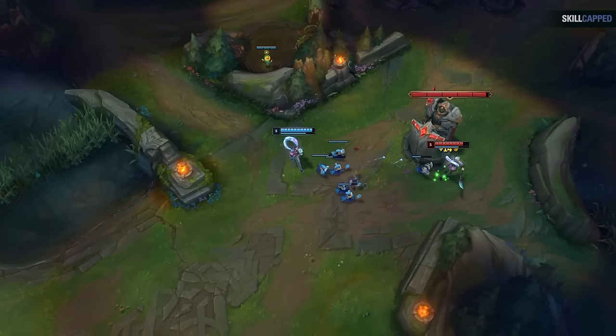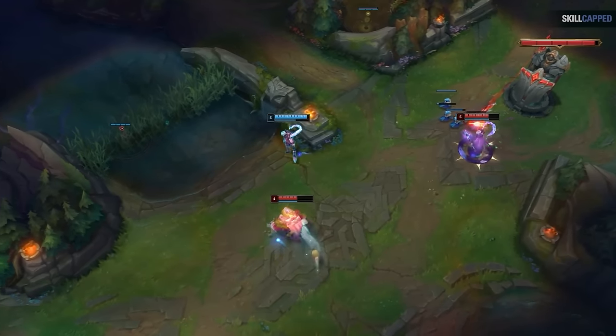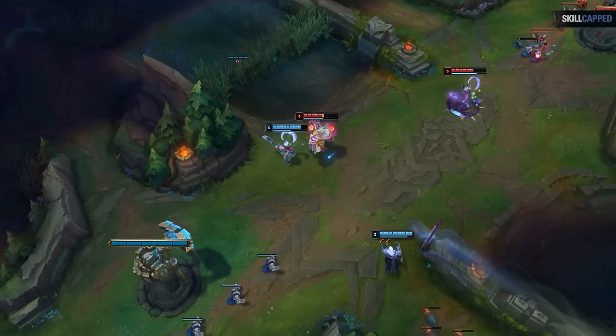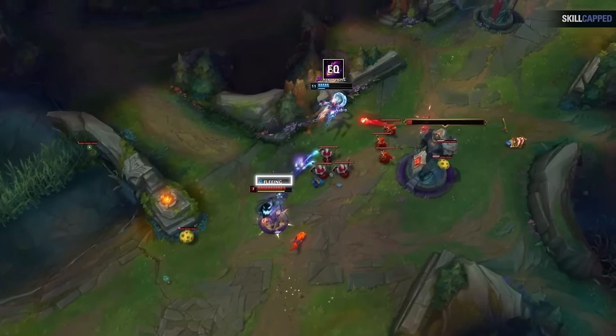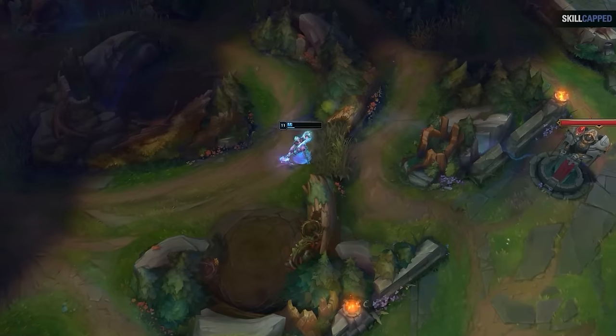One thing to note: when using your fear, you don't always fear the person ganking you. If it's a support like Bard — not the real threat — fear the enemy mid instead, allowing you to casually walk out of the gank safely. Keep in mind, once you've cast your fear it will still go through even if you get crowd-controlled, so you can time it right as the enemy lands their CC so they can't follow it up with damage.